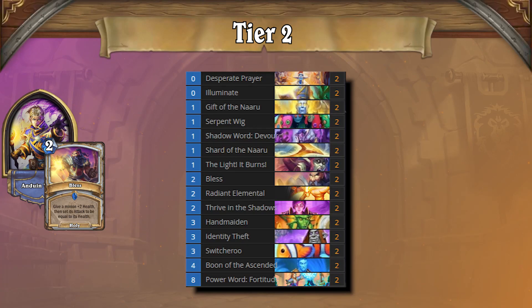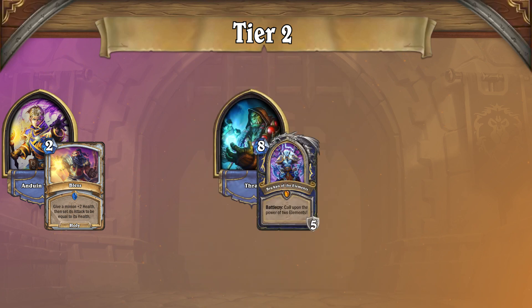Bless Priest follows its Naga relative on this tier list. Whereas Naga Priest aims to play for tempo, Bless Priest aims to play for combo turns. When piloting this list, look out for Control Shaman — a few Freeze or Devolve effects can lock you out from the game.